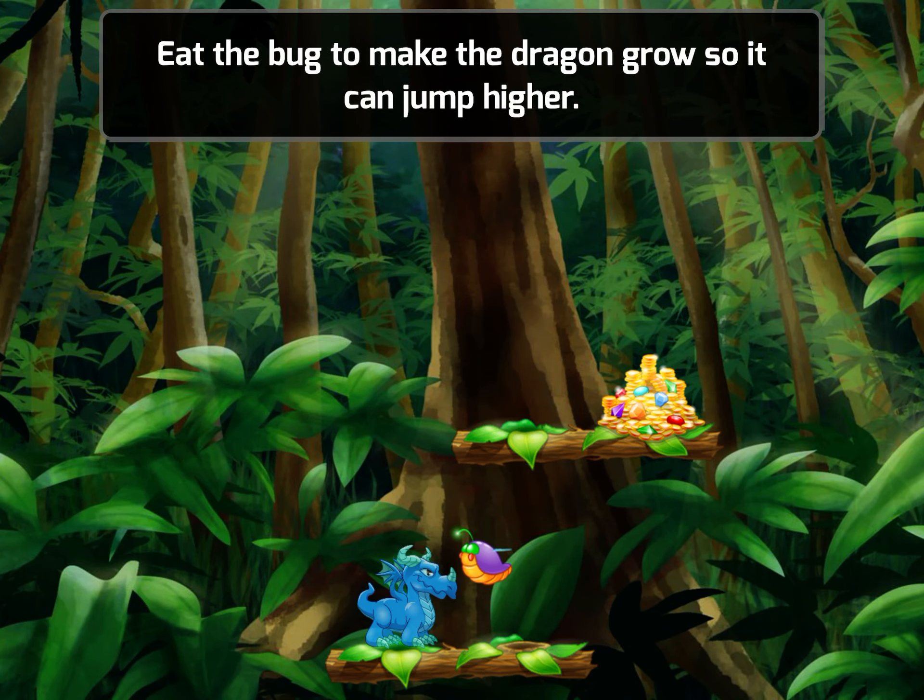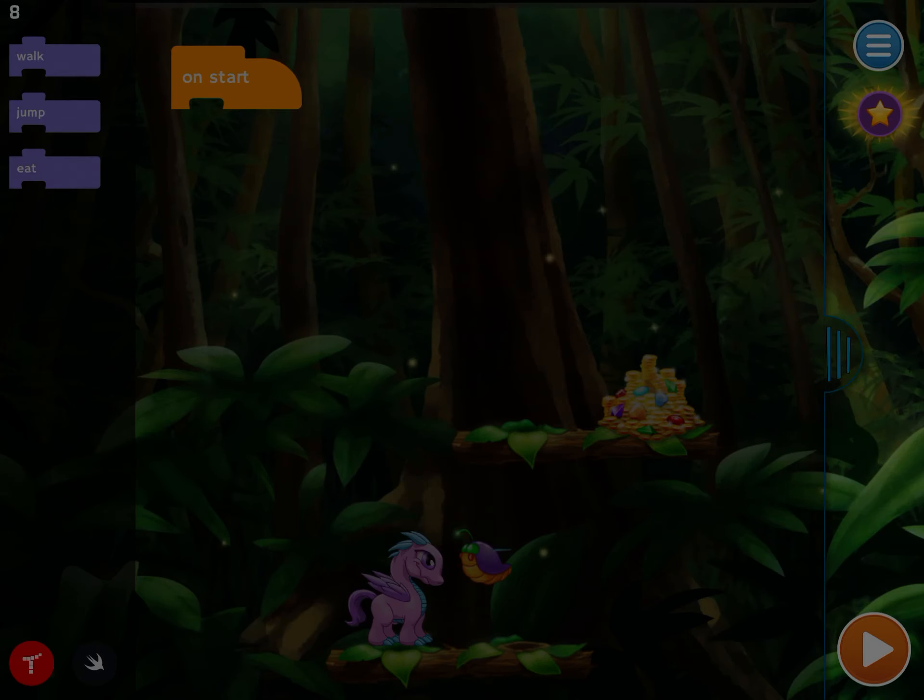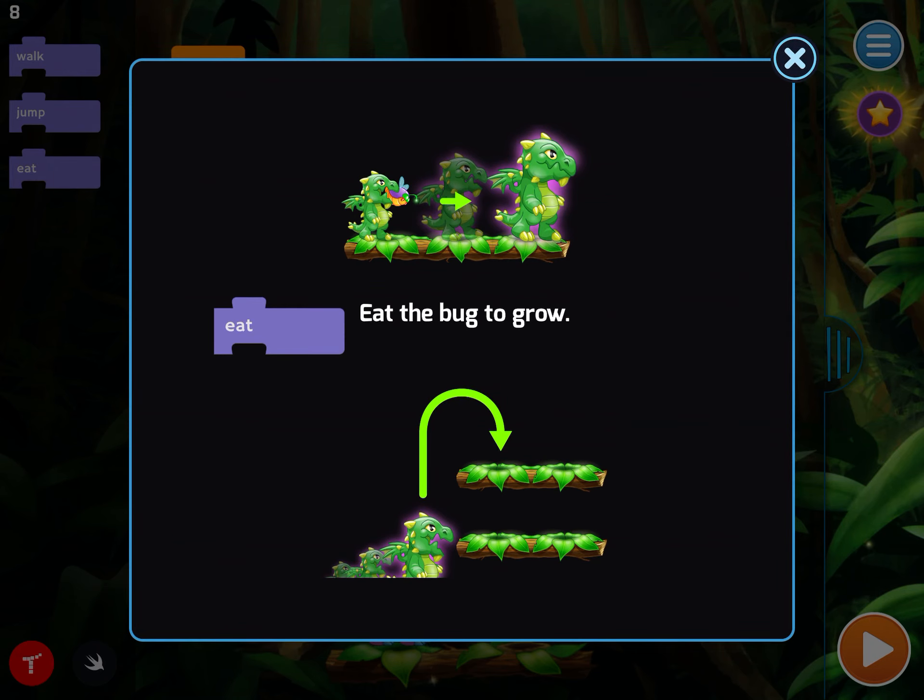Eat the buck to make the dragon grow so it can jump higher. Eat the buck to grow, then jump higher.